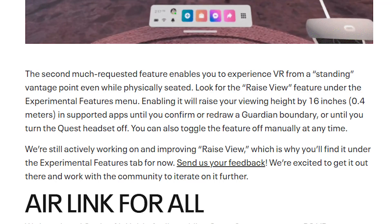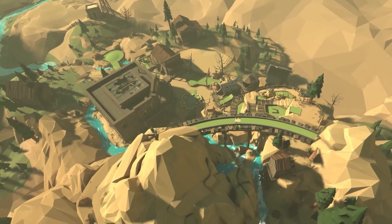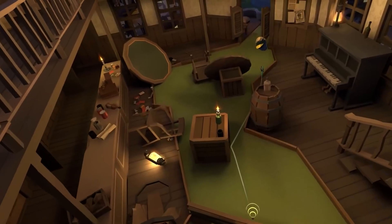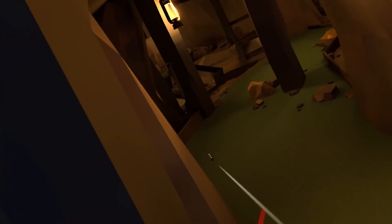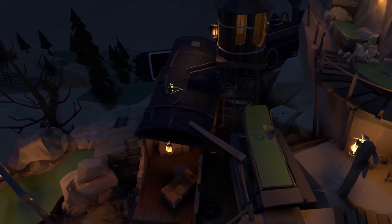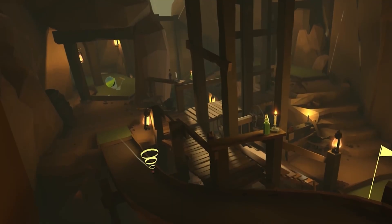You're able to switch between three color correction options: green and red, red and green, and blue and yellow. Another accessibility request is the option to see from a standing vantage point even while physically seated. There's a new option called Raise View, which raises your view height by 16 inches (0.4 meters), letting you be seated and still have approximately the same eye height as a standing view. Oculus says they're still working to improve Raise View, which is why it's currently in experimental features rather than the Accessibility tab.